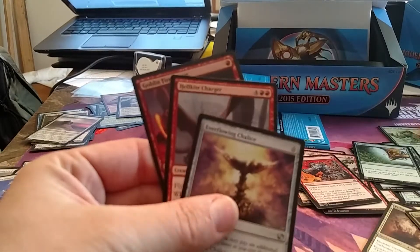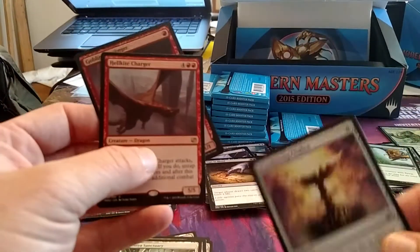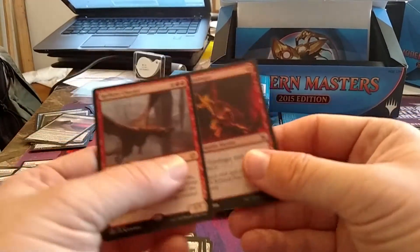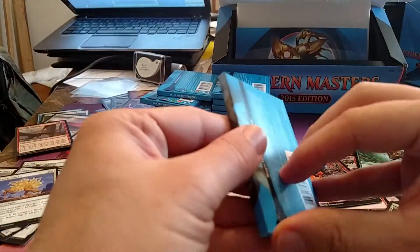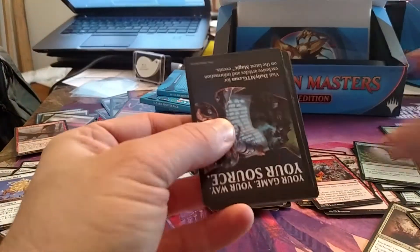Remand — at least we've got that going for us. Another Hellkite Charger, another card I've been amazing at pulling, unfortunately. Why couldn't those be Noble Hierarchs or Fulminator Mages or Leyline of Sanctity?